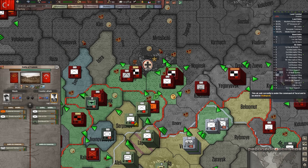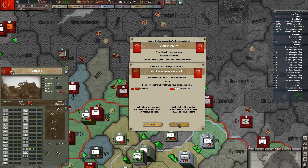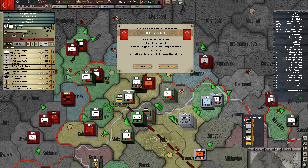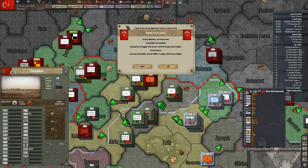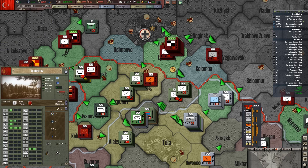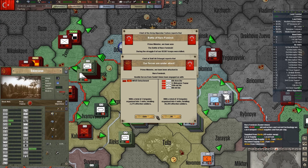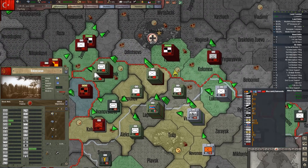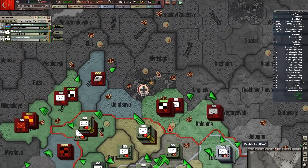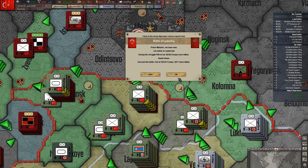Transport wing, you can probably stop flying those supplies for now. Let's actually move a couple of divisions there to secure the flank. Drop a division, launch an attack, everybody here move forward. That was a piece of cake.